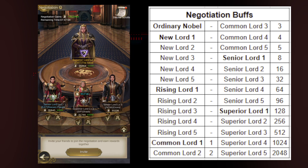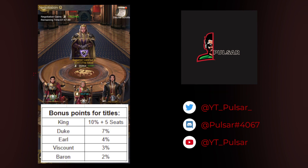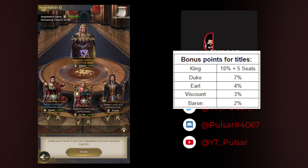In addition to the lord level bonus, here are the bonus points you get for titles. You get a 20% boost just from hosting the table. Then depending on your title, you gain additional buffs — and so do the people sitting at your table. For example, someone with no title gets no boost; a Baron gets a 2% boost; a Viscount gets 3%; and I'm a Duke so I get a 7% boost, plus the 20% from hosting.